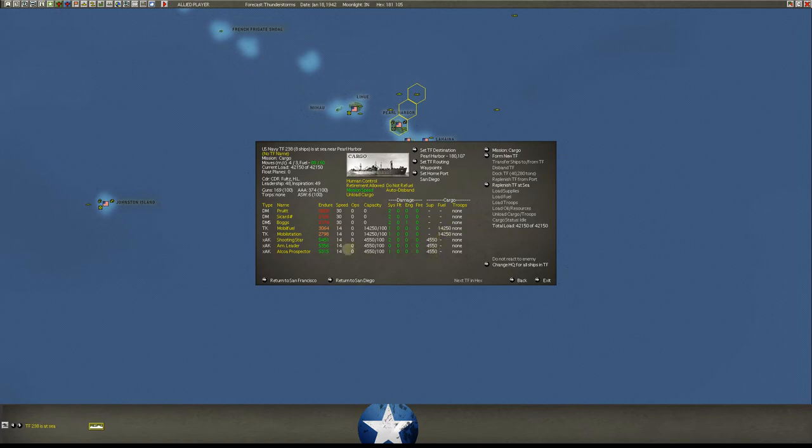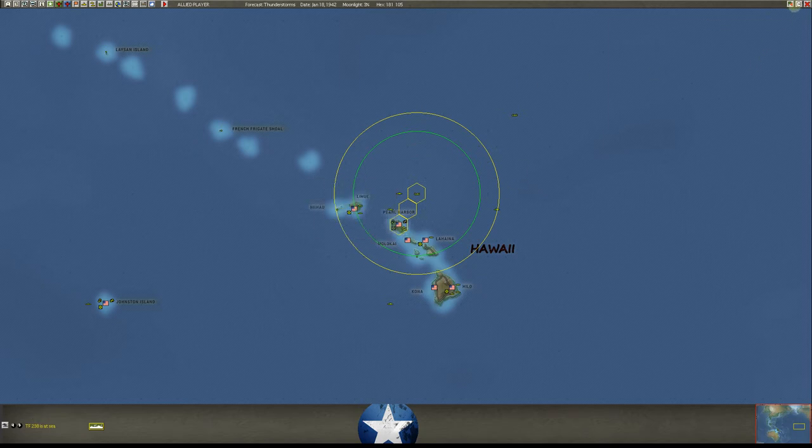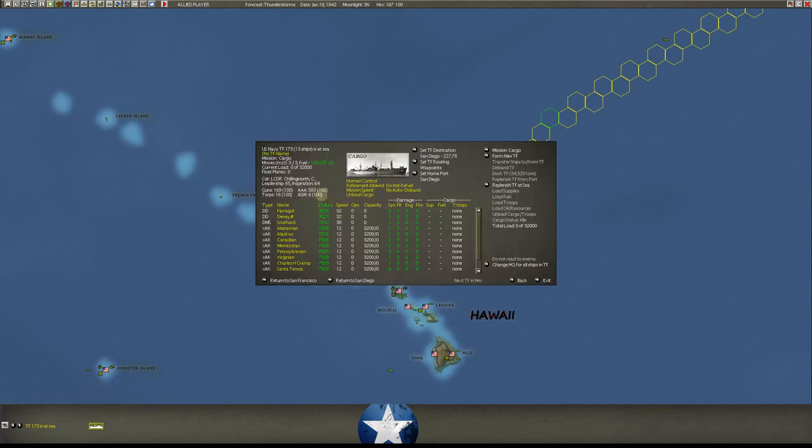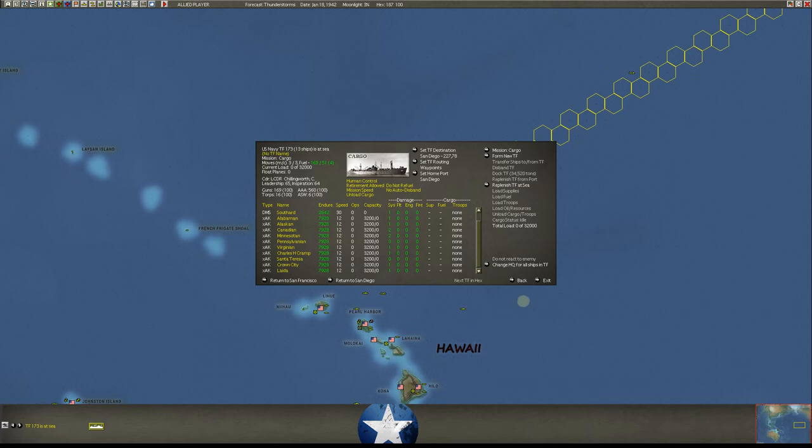We've actually got three cargo ships here. They're all the same speed so it worked out fine to send them all together — that's coming into Pearl. We pretty much have one tanker group coming in at all times, one loading up back on the West Coast at LA and San Francisco. We have a big cargo force that's either coming out or going back, with one always loading. You've got enough tanker ships to always have one at San Francisco or LA. I just keep it simple — that way you never have too many of them out here. You can keep Pearl Harbor in good shape with one big massive cargo task force moving out here to unload at all times.